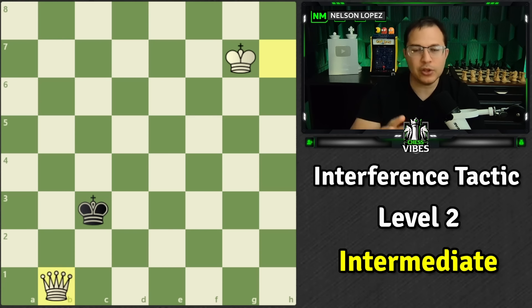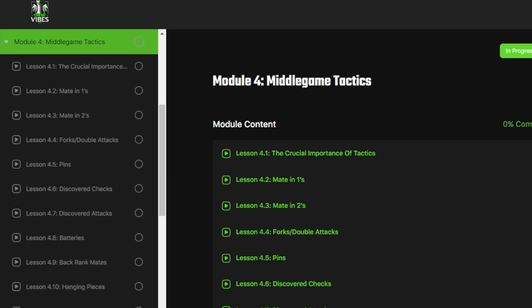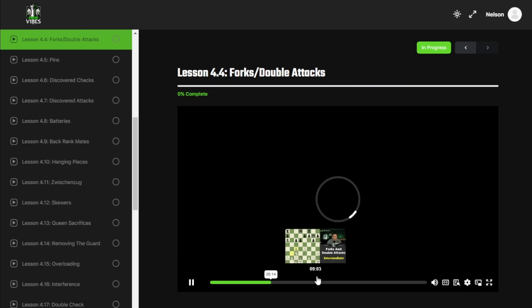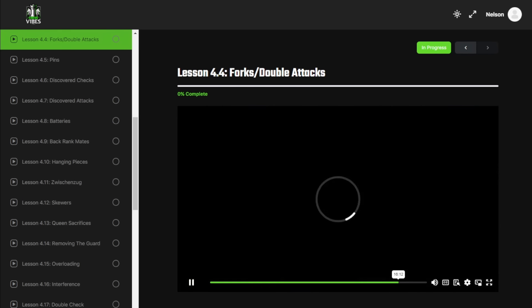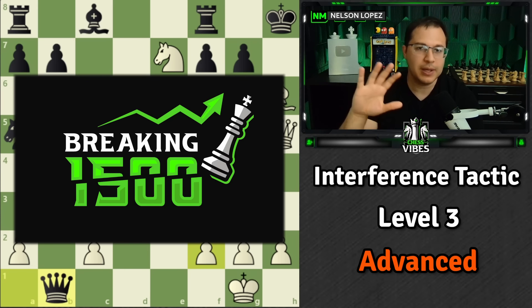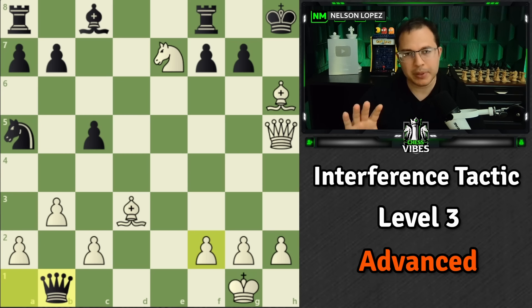Now we're going to go to level three and look at some advanced positions. Before the first puzzle, I want to mention: I've created a brand new course called Breaking 1500 which has an entire section with videos just like this — about 20 different lessons on all kinds of tactics, ranging from queen sacrifices to removing the guard to desperados. If you're below 1500, it's absolutely what you need. Link is in the description. Now, let's get back to the video.